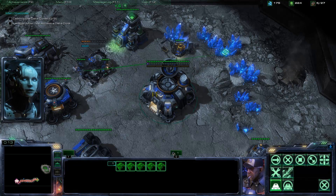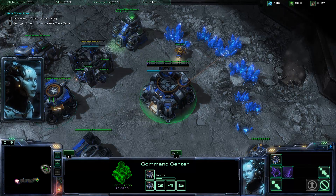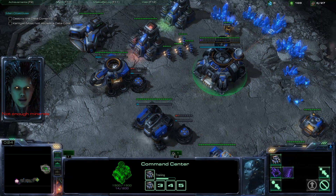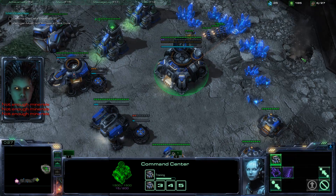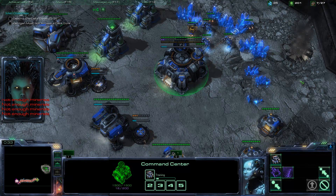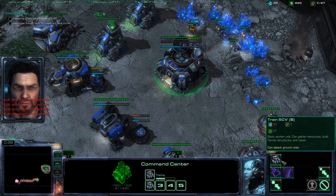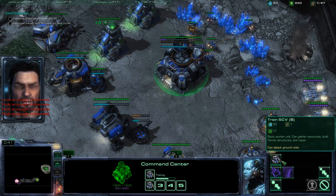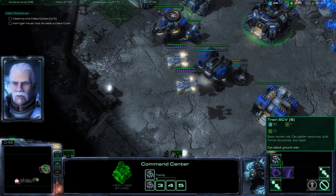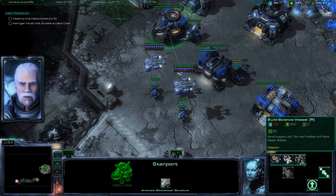I have a moderate amount of technology to start. Before letting you get hold of those artifacts, they're giving you control of the medevacs, Commander. You can use them to transport your men around the city and avoid most of the Zerg.